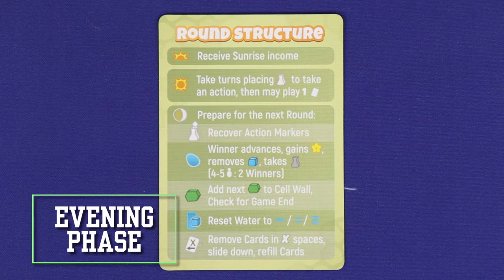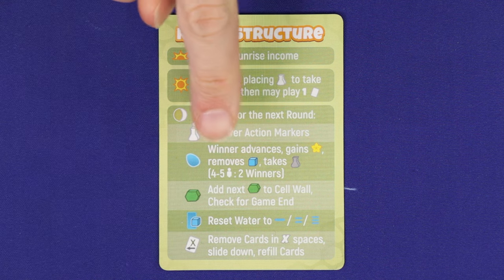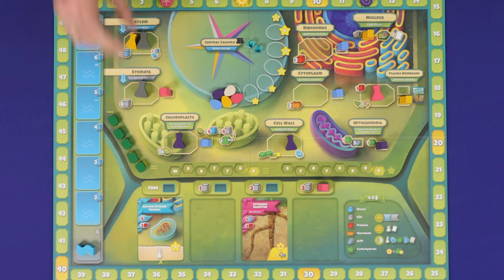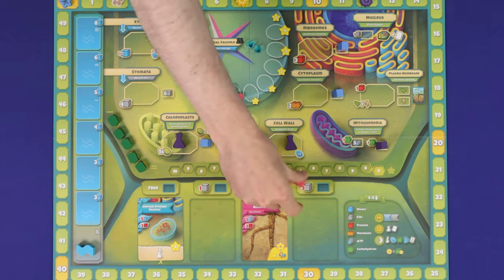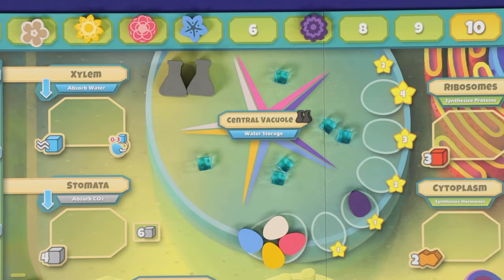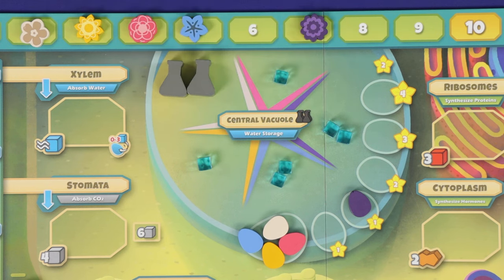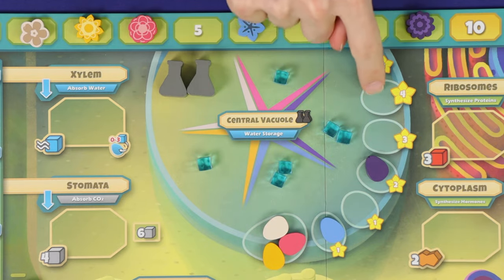Once all players are out of action markers, you'll proceed to the evening phase and resolve five steps to set up for the next round. Firstly, recover all of your action markers — that means you'll reset them to exactly how they were in game setup, particularly around the grey markers. In two players, each player takes one grey marker back and put the correct amount of grey markers in the central vacuole. Next, resolve central vacuole majorities — whoever has the most or equal most water in the central vacuole will score, advancing their marker one step and gaining the points in the new space reached.